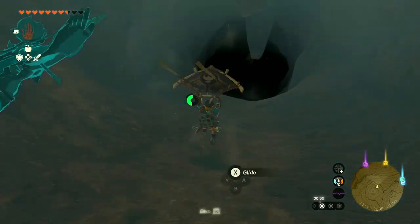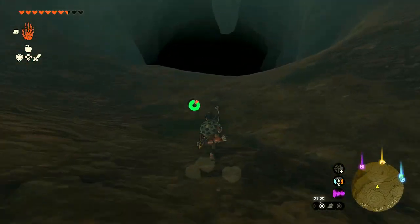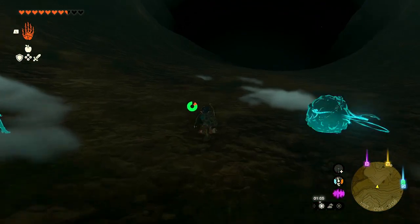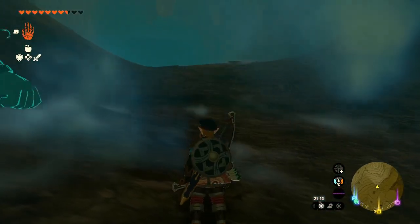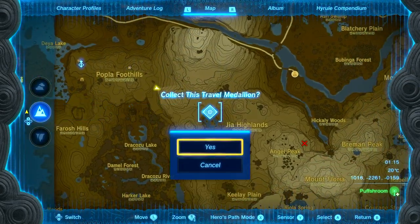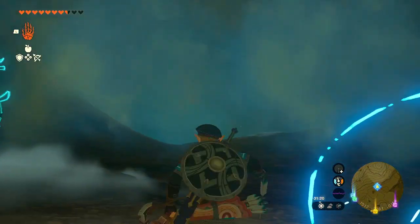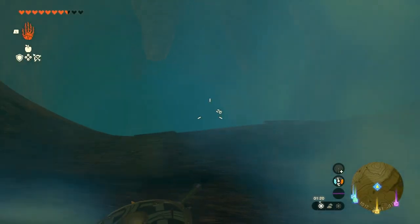Once you come down, you want to walk until you reach here — over here. You'll find these clouds. Now you want to get into the right position. Let me clip that travel medallion — place it. Then what you want to do is use a Lynel bow times 3 or times 5 if you have one, and use it for the duplication glitch.